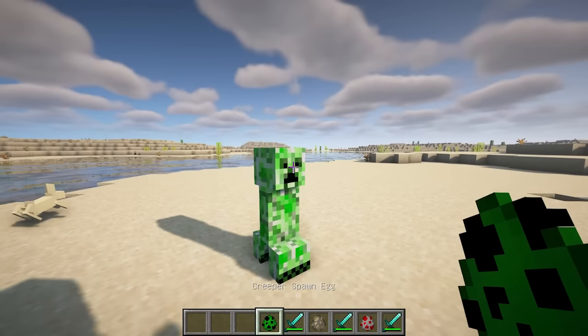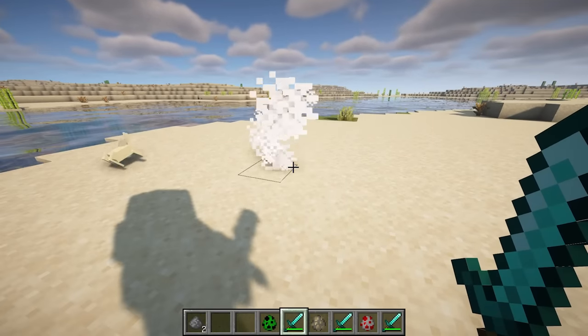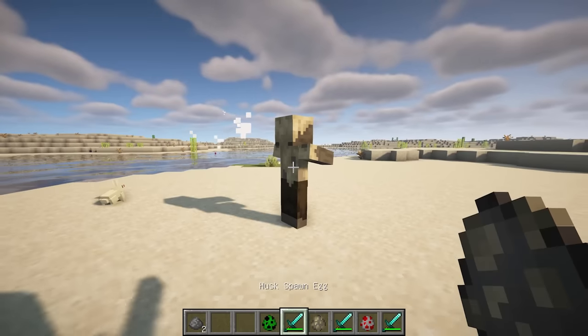This mod is a small mod that adds a little detail from Minecraft Story Mode. When a mob dies, it will play a poof sound when the cloud of smoke appears from the mob.